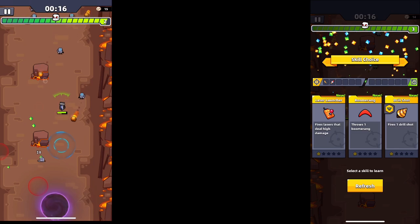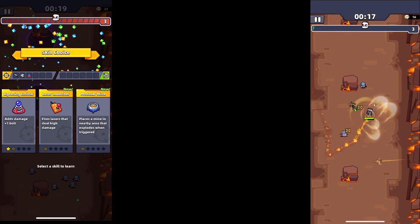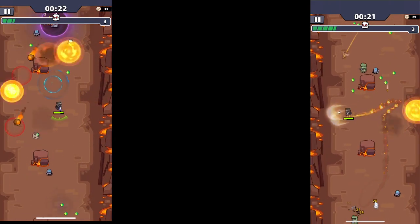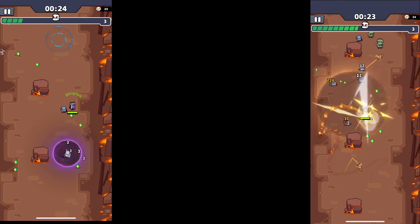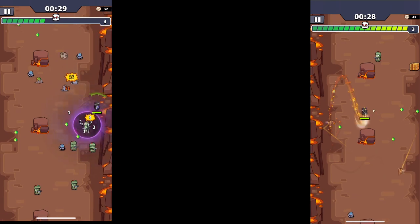My game plan was to get the void power evoked as fast as possible and just sit in the bubbles to avoid the meteors. But unfortunately I found out that the meteors do go through the bubbles, so you gotta be careful. They don't really pack a terrible punch, but they can start stacking up if you're taking multiple hits.